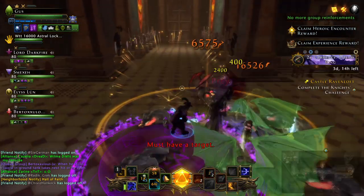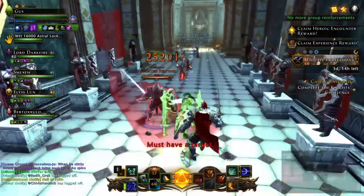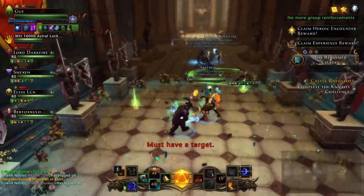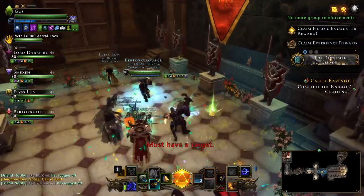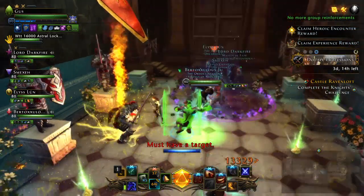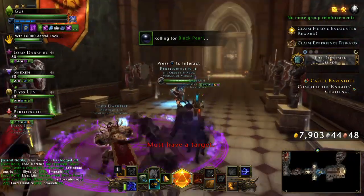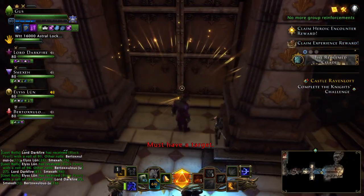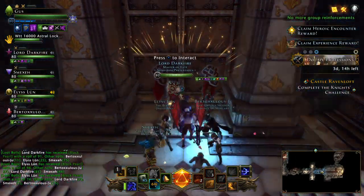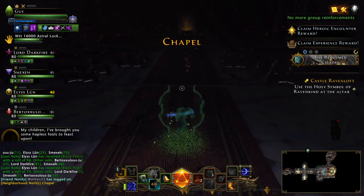Here comes some wolves — easy, just do some AOE. We've got a couple of animated armor men to kill, and then there'll be another Executioner. There it is — I don't know who's marked. It's Ellis again — he must like the healer today.